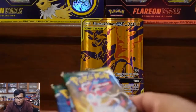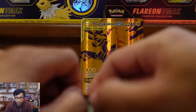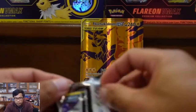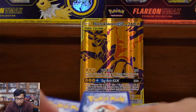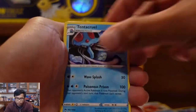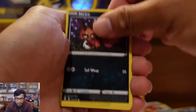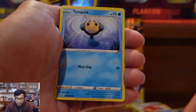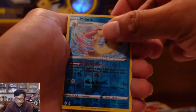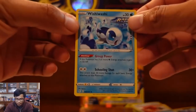This is where we want our big money — three Evolving Skies. Here we go. Tentacruel, Hippowdon, Xenia's Resolve, Nickit, Sableye, Applin, Cutiefly, Tympole, Milotic, and a Whimsicott. Boo.